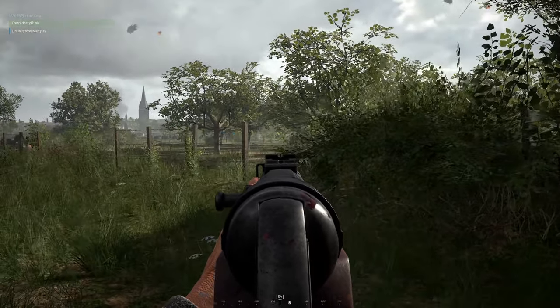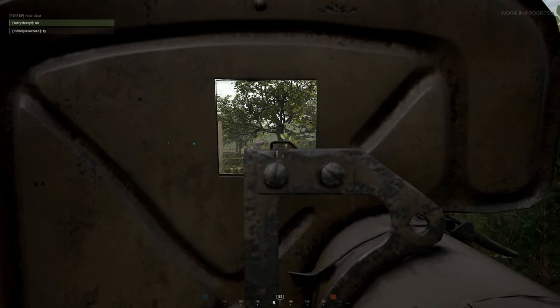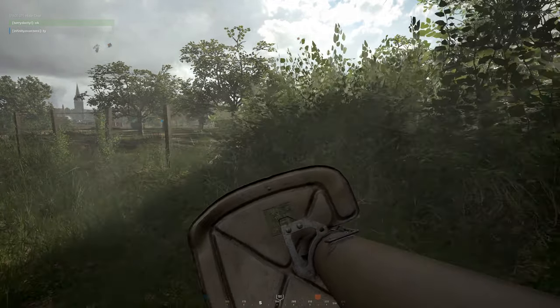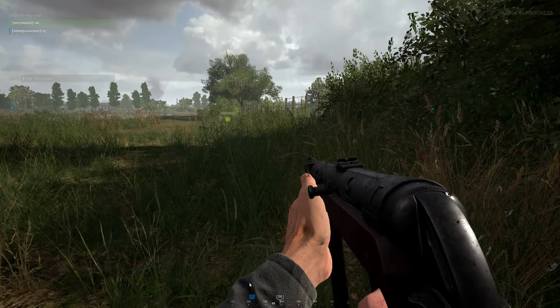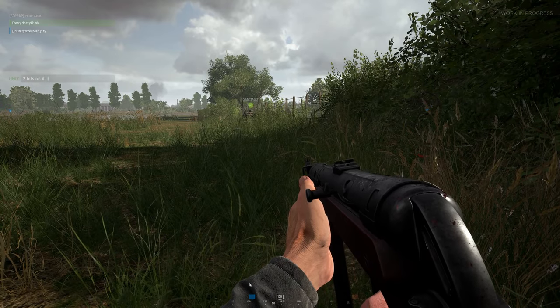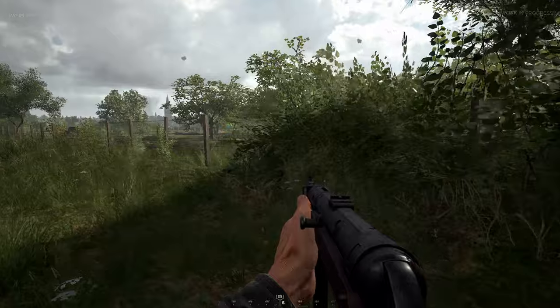The Utah Beach offensive mode for German and US forces is coming in. The US forces will actually start the map landing on the beach in boats, similar to Omaha. We're also getting new weapon models, and I'm pretty sure this includes getting blood, mud, and snow on your weapons as well, which is a nice piece of immersion.